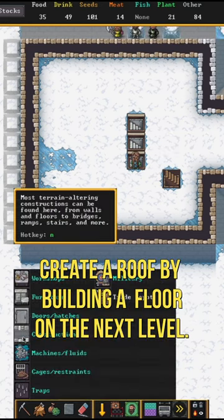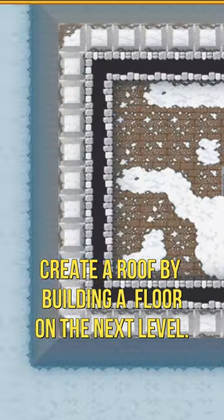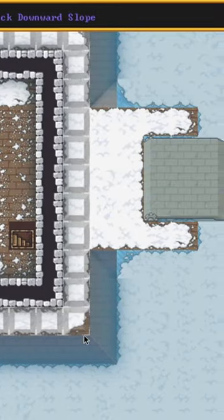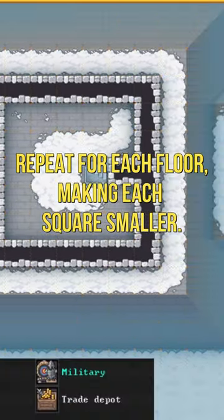Start with a square base, then build a ramp around the exterior, even the corners. Roof that level by adding a floor, then repeat the process with the square being one smaller than the last on each side.